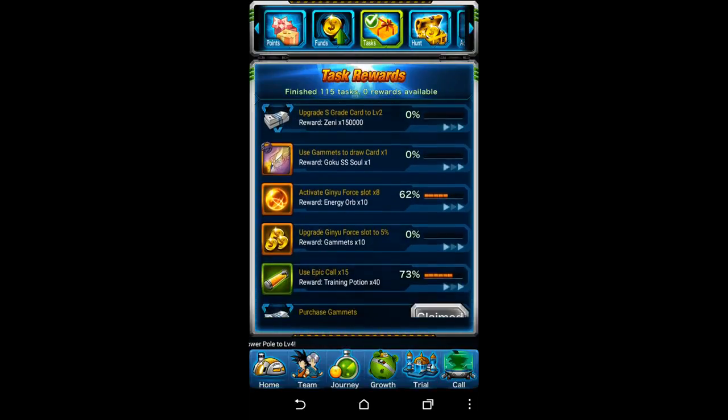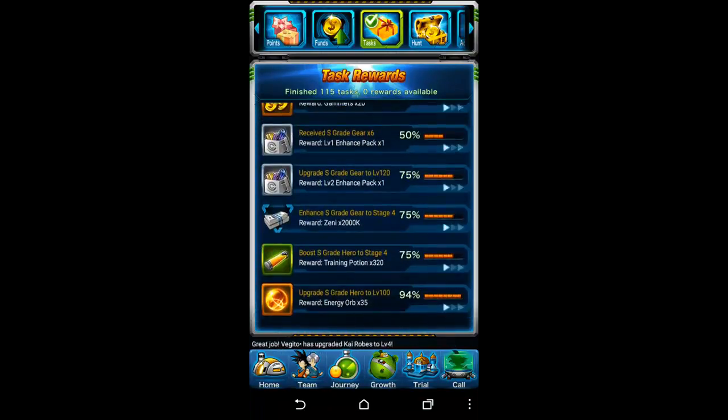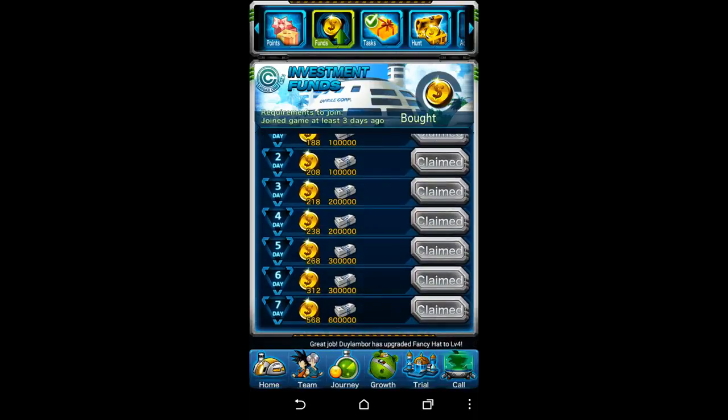Sometimes it's just stuff you didn't even realize — like that Goku SS one right here. All I had to do is draw a card with gamuts, where you pay 200 gamuts and you get that card. So those are your Task rewards; you want to come back there often. Usually the Events tab blinks with an exclamation mark, though sometimes I can't figure out why it's blinking because there's nothing I can do.